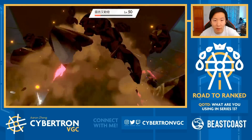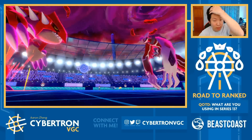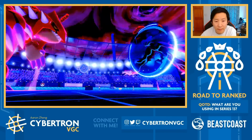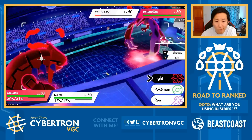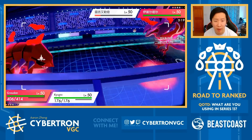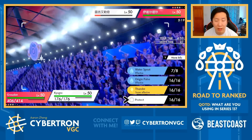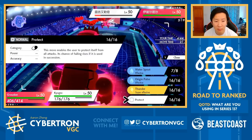So we get Max Quake off here - almost KOs through Protect. Critically, I get a Special Defense boost now. Groudon's Dynamax is about to come to an end. Get Water Spout off. Trick Room expires. I think the best play here truthfully is to protect with Kyogre and just KO Regieleki, getting a Special Defense boost along the way. It's annoying when Regieleki should have just fainted earlier and I have to spend two turns dealing with it, but that's okay.